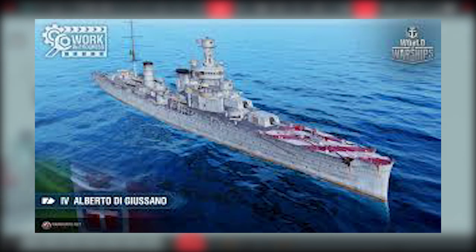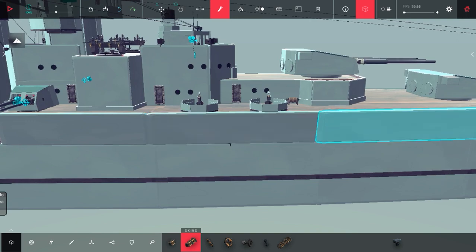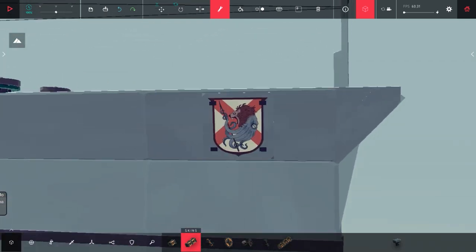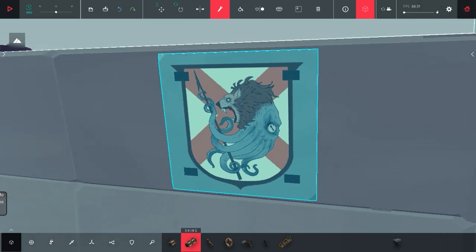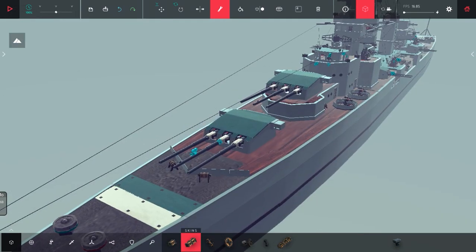I kind of like the Italian Navy's color scheme when I play World of Warships because they have this very nice gray color scheme and I just love it. And right here you can see the coat of arms — that's enough to scare any ships when they see this emblem. So now let's talk about the weaponry of this ship.